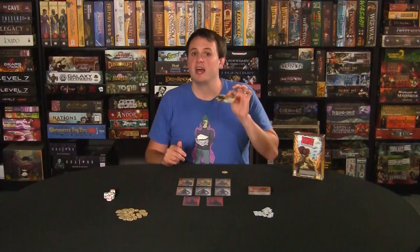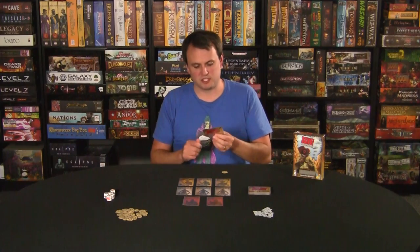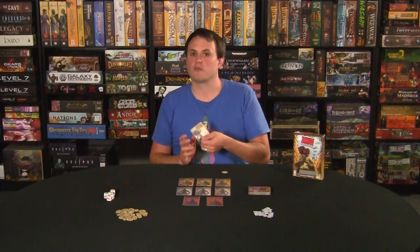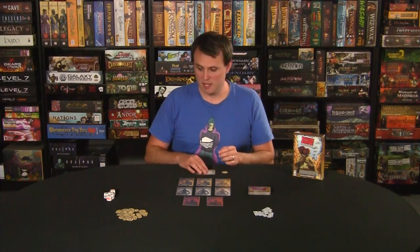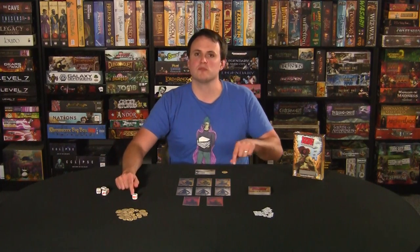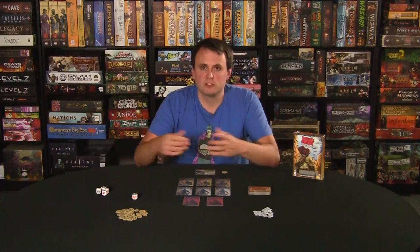Every player is also dealt a character card at the beginning of the game, giving them a special power. For example, Kit Carlson: for each Gatling Gun you roll, you may discard one arrow from any player. So he can take any Gatling Gun roll, even just one, and remove a single arrow from himself or any other player. All the powers have something pretty cool like that. That pretty much covers the rules.